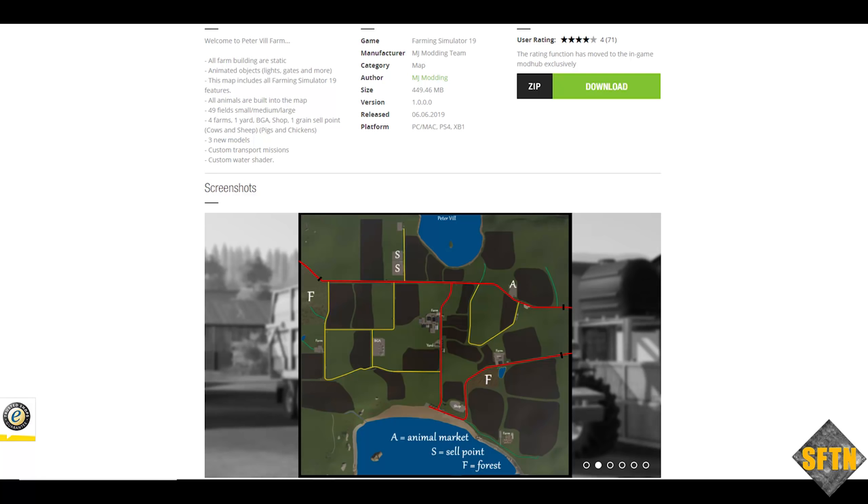We're going to have a look around it in a minute. But to start with, according to Modithub, we have all farm buildings and static animated objects. The map includes all Farming Simulator 19 features, 49 fields — small, medium and large — four farms, one yard, a BGA, one shop and a great sell point. You are able to have cows and sheep and pigs and chickens on here with three new models included across the map.